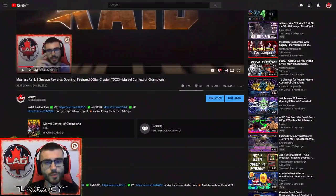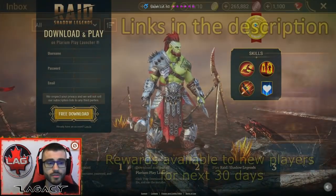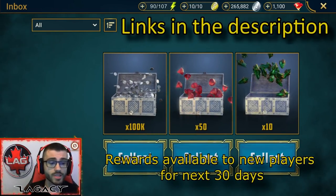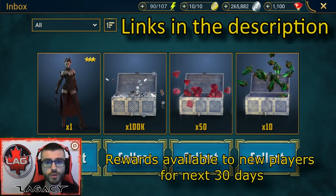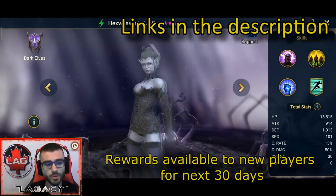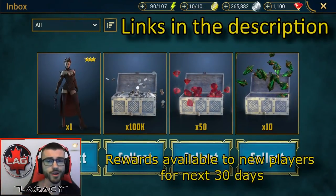If you guys would like to support me and the channel and give Raid a try, go to the video description, click on the special link, and if you're a new player, you'll get 100,000 silver, 50 gems, 10 mysterious shards, and 1 free champion — the Hexweaver. She's a part of the Dark Elves and she looks really dope. All this treasure will be waiting for you in your inbox. Good luck, and I'll see you there.